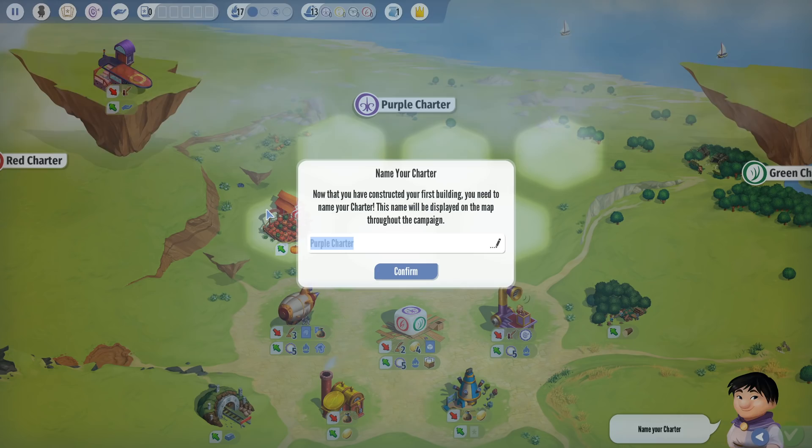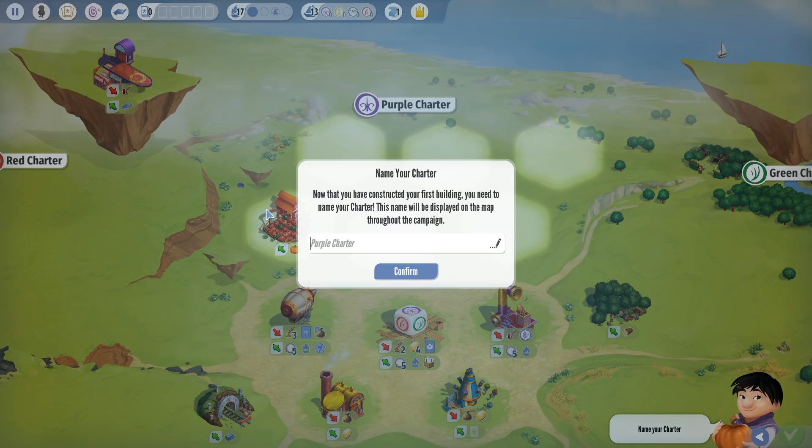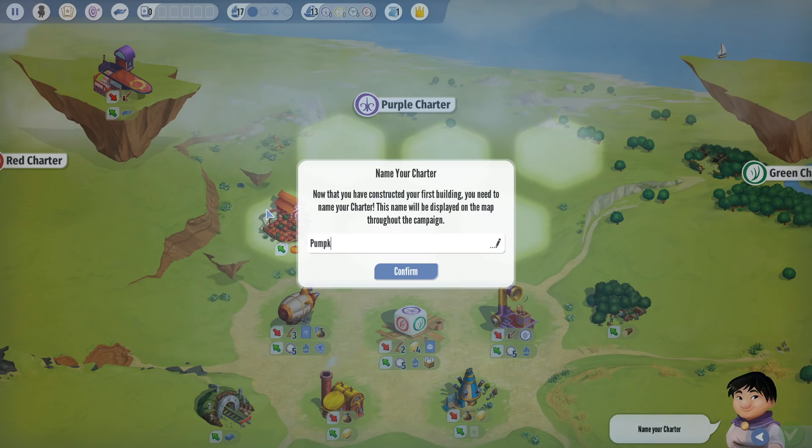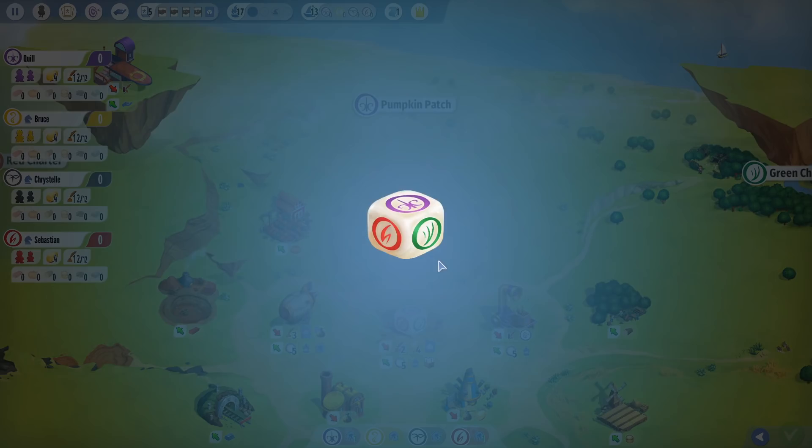Then you get to name your charter. Paradise pumpkins... you know, I should call myself Gordon because I'm growing gourds. It's like pumpkins and cats — pumpkitties! Sounds weird. We're just going to be the Pumpkin Patch. Done and done. I like it.